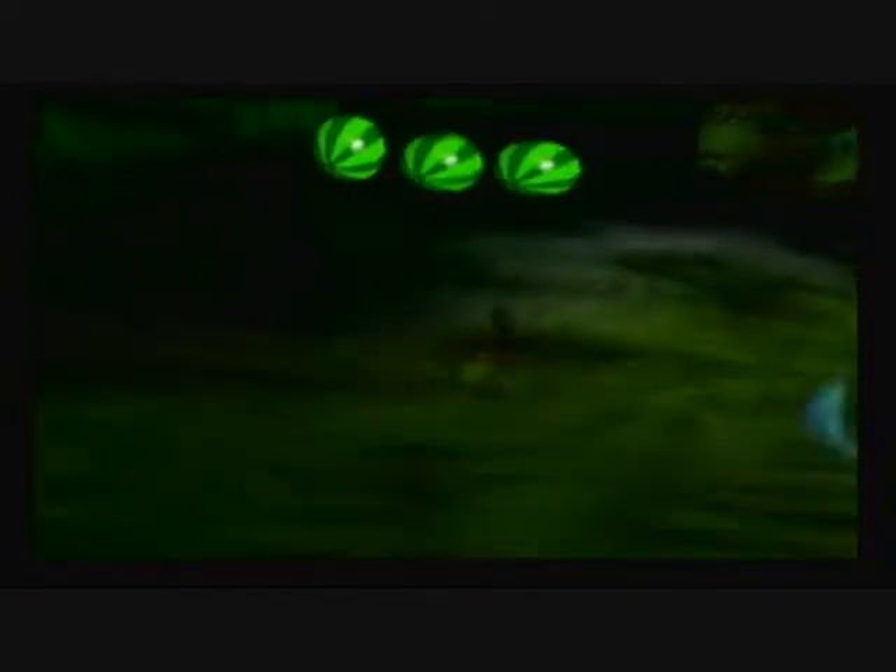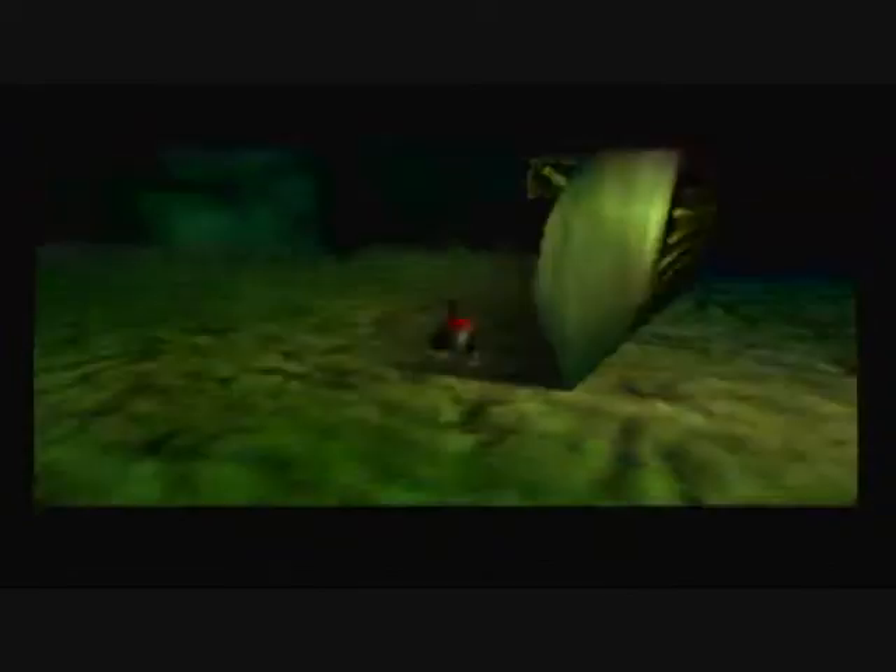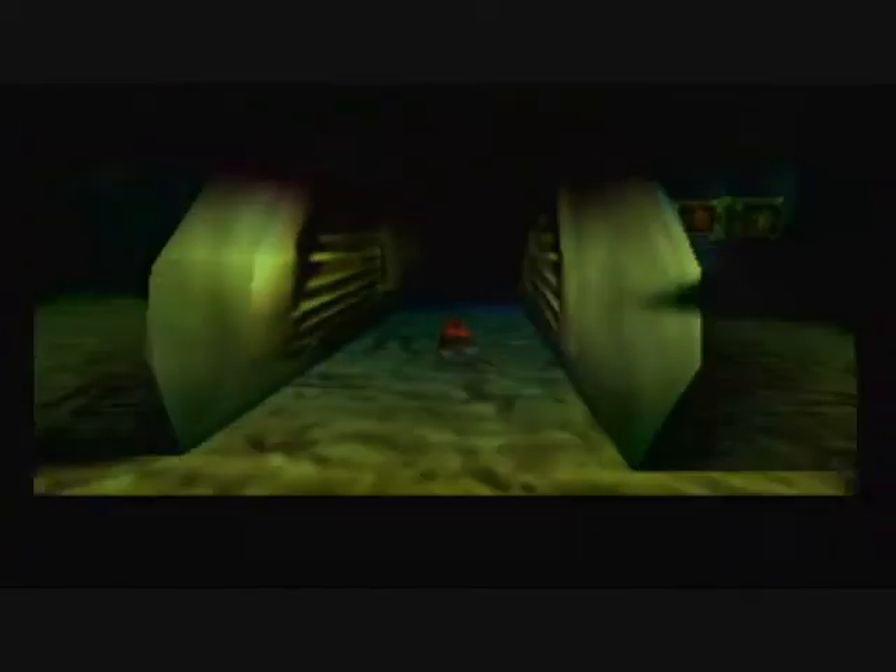In this part we're going to be starting off the catacombs of Creepy Castle, which are below Creepy Castle. There are two sections to this area of the catacombs: there is this place, which leads down to underground chambers where you get things done with Diddy, Chunky, and Donkey Kong, and across from it there's a stairwell shaft that goes to Tiny and Lanky's locations.